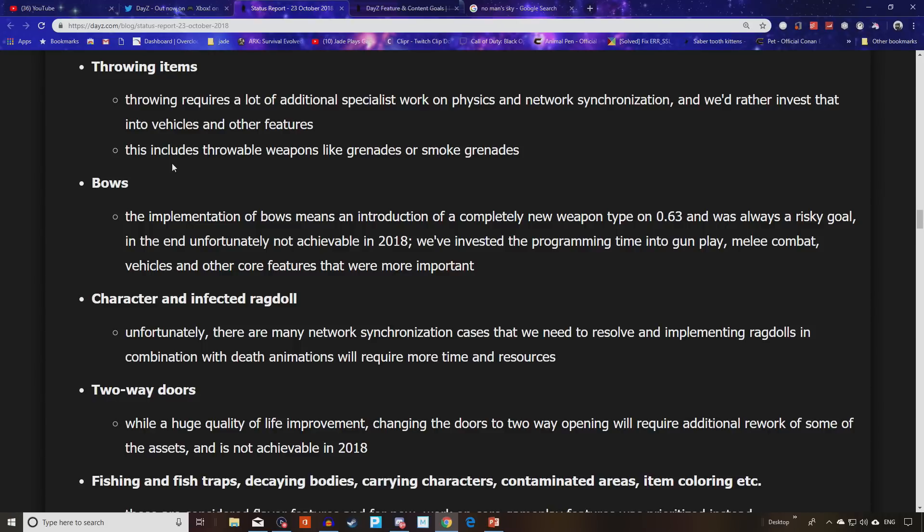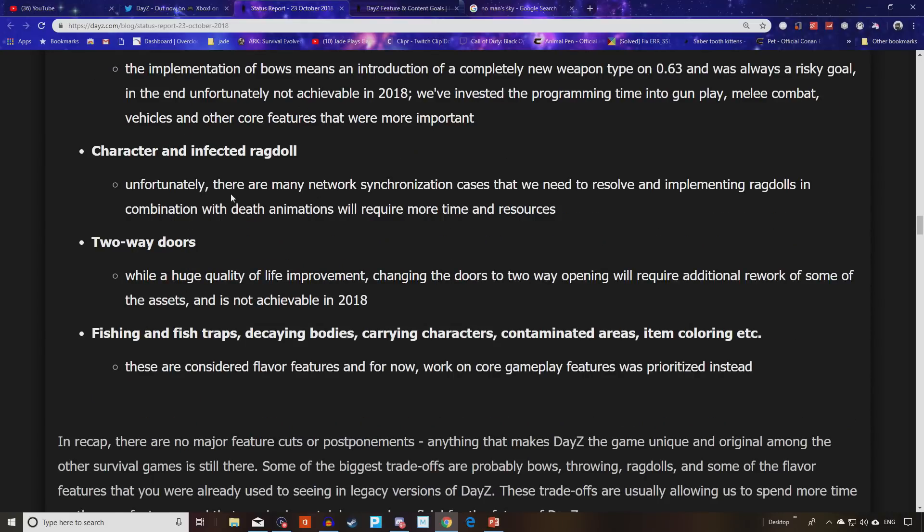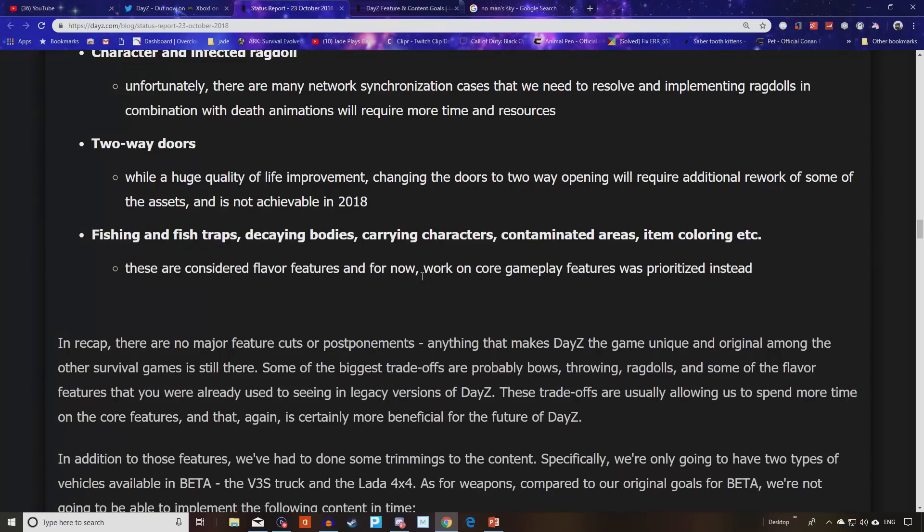That might disappoint people who like the idea of running around hunting animals with bows and being a silent killer. But I don't think it's the end of the world, nor is throwing items not being in the game. Remember, these features are all planned for the future, and I generally think the progress they've made shows they're willing to get stuff done. Ragdolls are also out — there are many network synchronization issues to resolve, and implementing ragdolls in combination with death animations will require more time and resources. Two-way doors won't make it either — a huge quality of life improvement, but not achievable in 2018. Fishing and fish traps, decaying bodies, carrying characters, contaminated areas, and item colouring are also considered flavor features and were deprioritized.